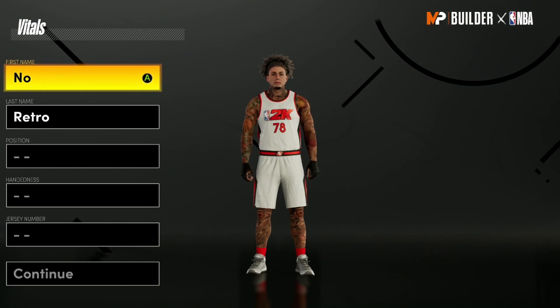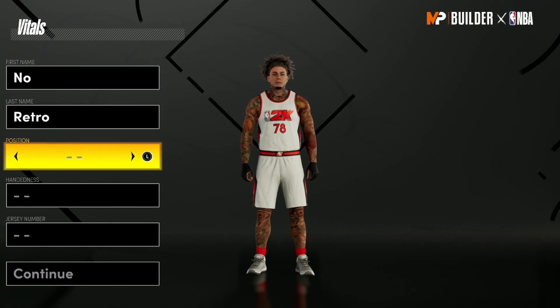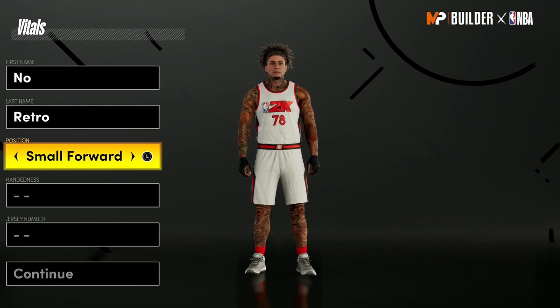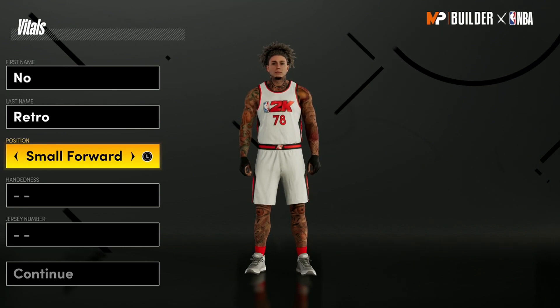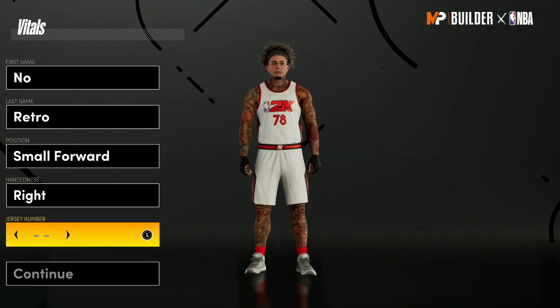I know there's a lot of people trying to avoid making power forwards — they're tired of the power forward meta. So I got a small forward build that I believe has 80 badge upgrades. I found this because my boy Ronnie wanted either a power forward build or a small forward build that gets the ankle-breaking shots, similar to that three-level playmaker.